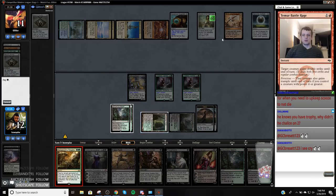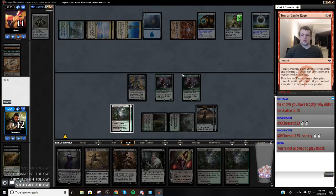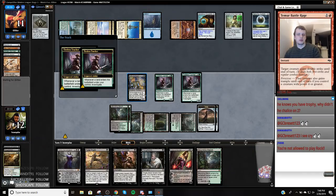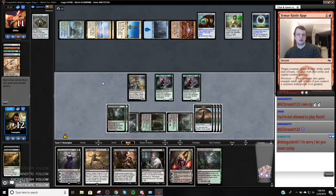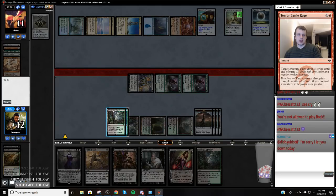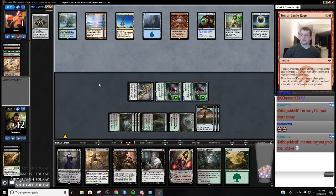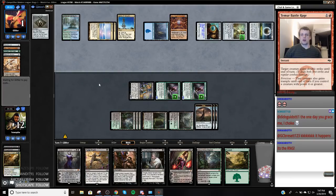I don't know why he did that. Alright, let's see what we're doing — might as well crack one of these. Does it change the clock? It doesn't change the clock at all. So we might as well keep up illusions. What is this? Three, six, eight. We might as well do nothing — no real reason to do anything. My opponent's tapping white mana. I'm not going to do anything either, just make sure they can't make colored mana off this. I don't know why you grace me.